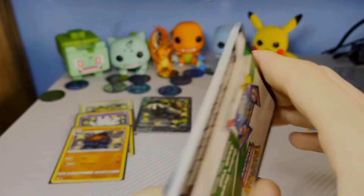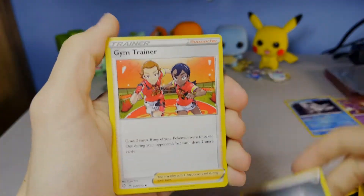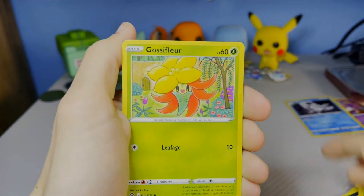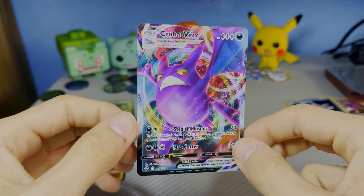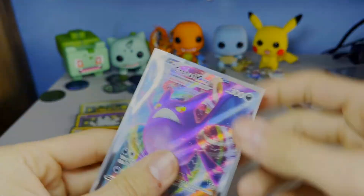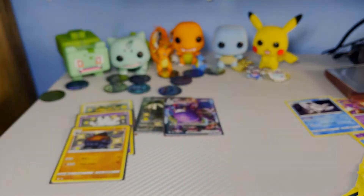Off-center code card — one two three four. Metal Energy, Gym Trainer, Flaaffy again, Team Yell, Cofagrigus, Cacnea, Glassflower, we got Snom — I do like that card — Trapinch reverse, Horsea, Crobat V Max! Nice pull! I just dropped it. Let's throw that one into a sleeve — it's not shiny or anything but it is a cool card. Now let's get into the Pikachu box.